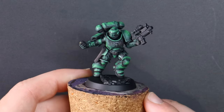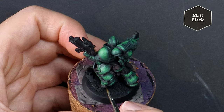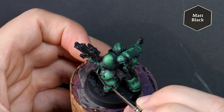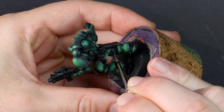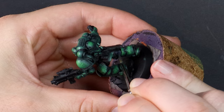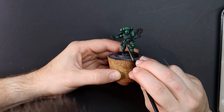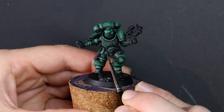Some cheeky tidy-up by adding black into the panel lines and recess areas — this takes away any messy elements and makes everything on the armour look deliberate. Then some grey in those armour joints, because I'm forever being told off in the comments section for painting them in metallic colours.